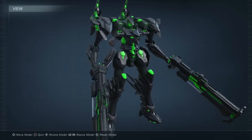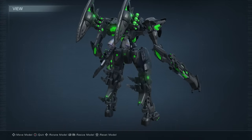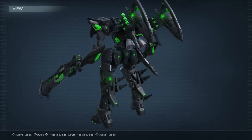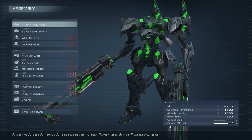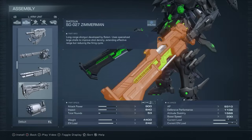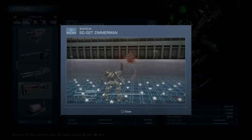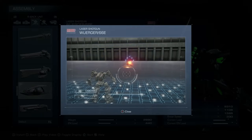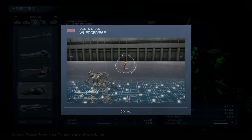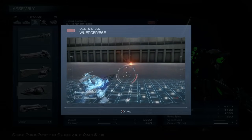Exile is a medium-weight biped with quad shotguns — that's right, quad shotguns. This AC rushes people down and stunlocks them to death in typical Ouroboro fashion. We use dual Zimmerman shotguns for their insane burst and questionably balanced instant staggers. For our shoulders, we weapon-swap to the dual Worger laser shotguns to keep up the pressure on opponents and for their incredible charge attack punishes.